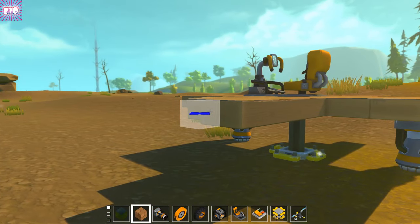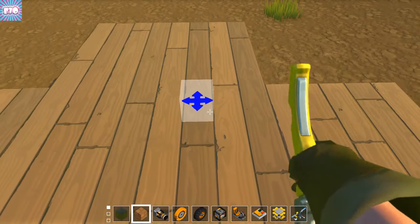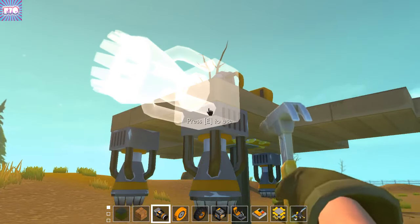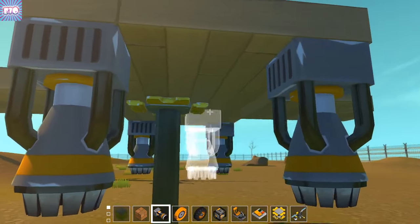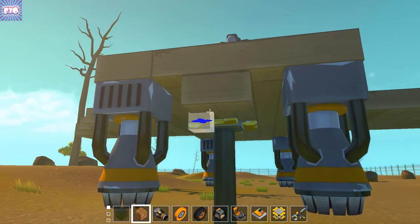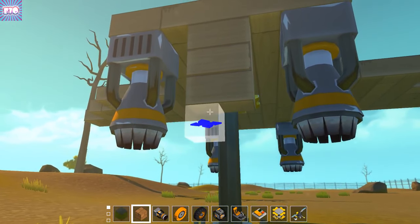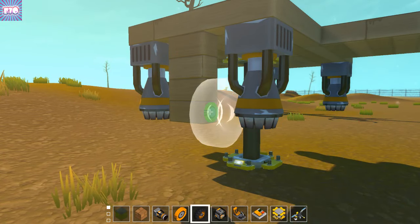Now we have an even plane - good. Because even if the planes are not even, things go wrong and then everything just happens and it's terrible. My last plane was flying really smoothly so I'm kind of worried about this one. I'm just going to put some wheels on it.